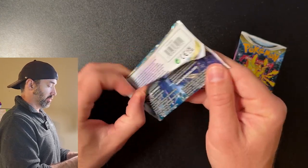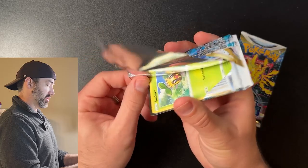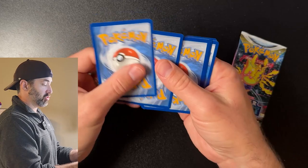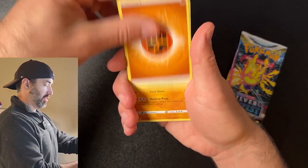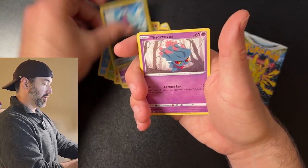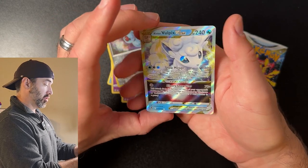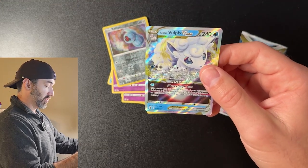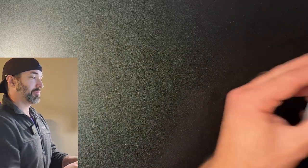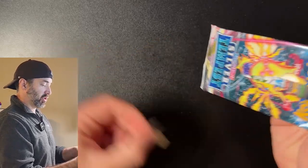Two packs to go. Can we get some last pack magic? We shall see. Sunkerm, Vampy, Indeedy, Brainy, Mistrebus, Veldum, a Vulpix — Alolan Vulpix V-Star. Very nice! We still got one pack to go. Could this be VTB for me? We shall see.